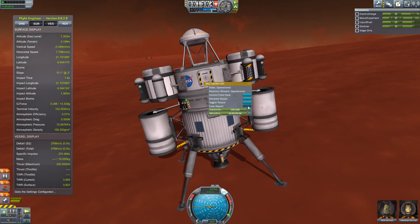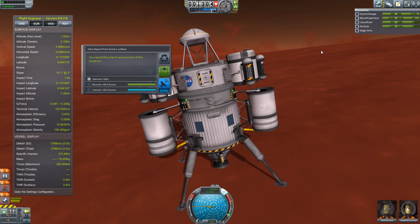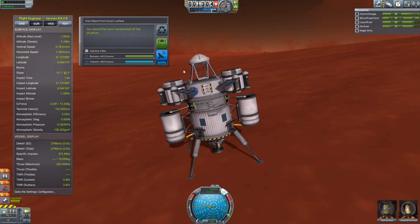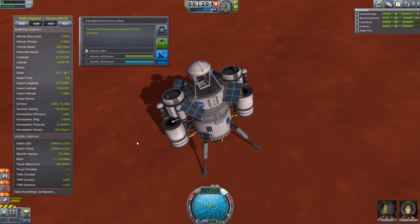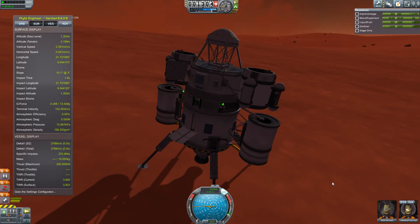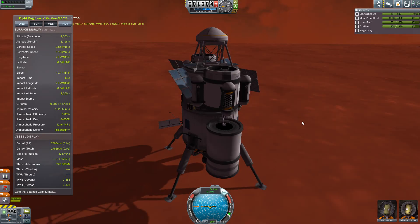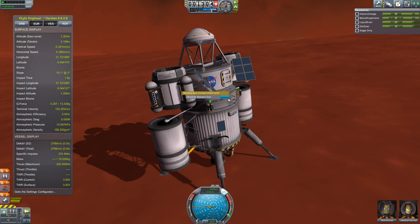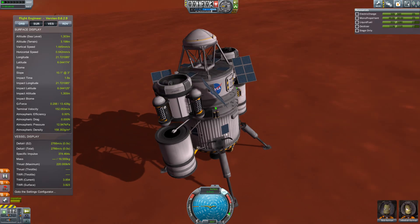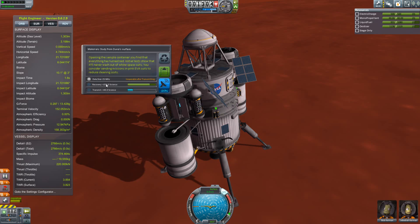First things first — let's do our work. Crew report. Before we do that, let's hit button one and get the panels back out so we can charge up the batteries again. 40 science — I feel like that should be a lot higher for Duna. Come on, we're on a different planet for Christ's sakes. This is the first Kerbal kind to land on a different planet. Mystery goo from the surface of Duna — 80 science, I'll take that. And let's take this materials study — 200 science. Everything is turned red — it'll never wash out of white spacesuits. Consider sending missions in pink EVA suits to reduce cleaning costs. How funny.